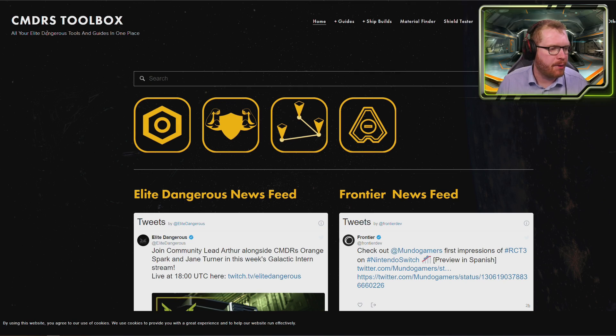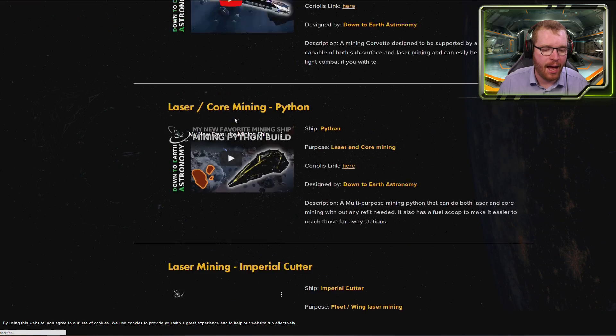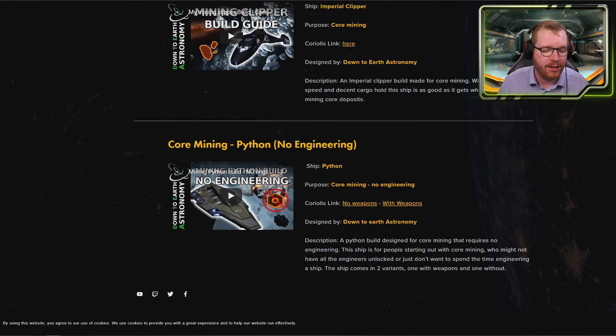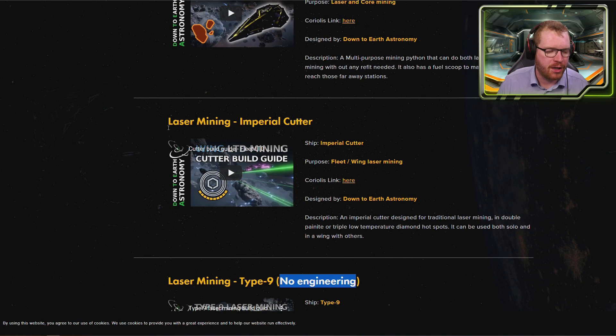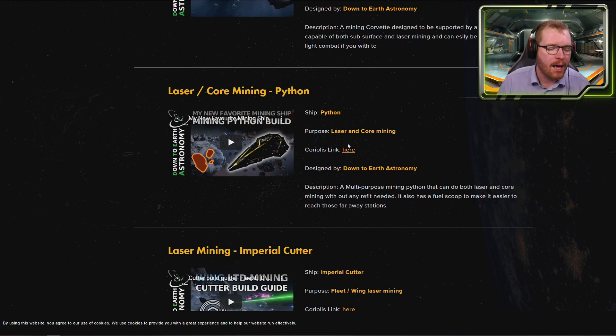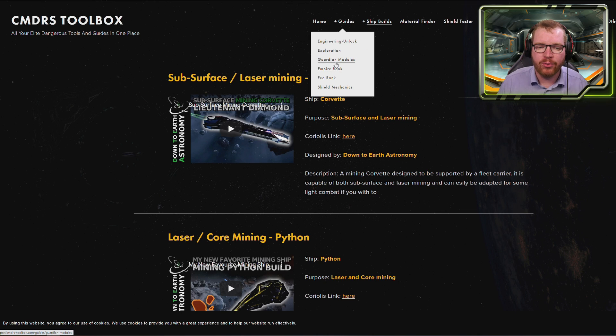If you're interested in more guides and ship builds, check out the Commander's Toolbox. I've listed all the different builds I have there. Under mining, you can see a whole list of mining ships for different situations. If you're looking for an upgrade, there's a core mining Python build that also requires no engineering. And if you want to really upgrade, there's a laser mining Type-9 that also requires no engineering, as well as a fully engineered Imperial Cutter for laser mining. There are also options for combat, no-combat exploration, and guides for pretty much whatever you want to do in Elite.